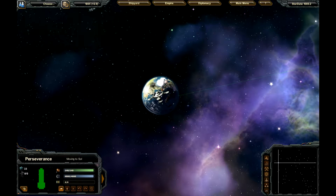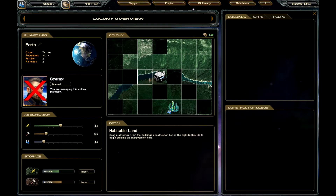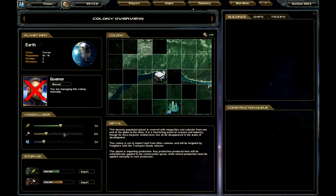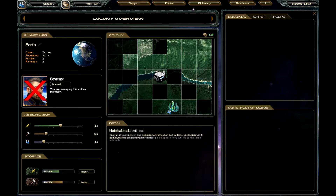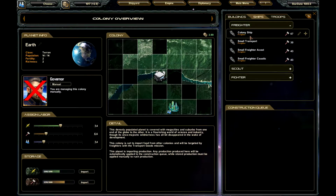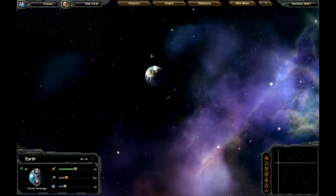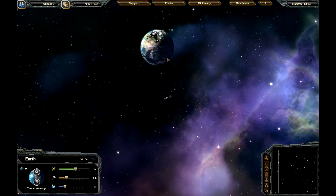You need to orbit the Earth. Click on our colony, which is Earth, and it shows everything — the food we're getting, the supplies. Getting positive 2.9 in money right now. Ships have a certain maintenance cost, so we will have to be mindful of that as we go. Maintenance cost is in gold, so it'll slowly decrease. We don't want that.